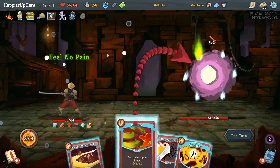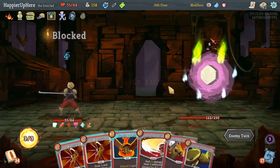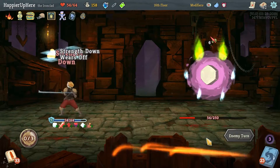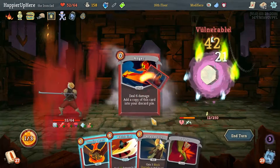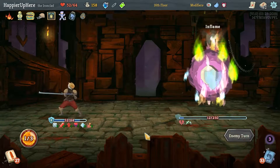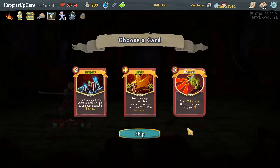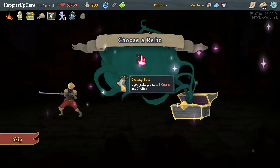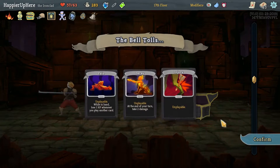24 incoming — probably the most defensive card we can get. Let's do Brutality — that'll give us a lot of strength. Let's do Metallicize. Nothing much we can do here, so both Sentinels, but we're still going to take a bunch of damage. I could have drunk the skill potion — maybe that was a mistake. Spot Weakness, Thunderclap, Pummel for a lot of damage. Since we're not perfecting, I don't care too much. Feel No Pain, another Pummel, and Sword Boomerang doing 32. Flex, Pummel, Strike, Anger, Perfected Strike for 35.